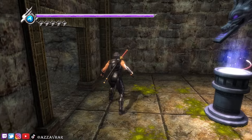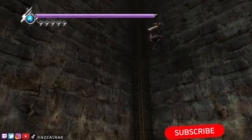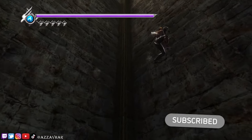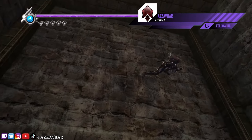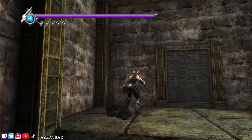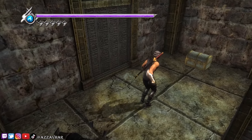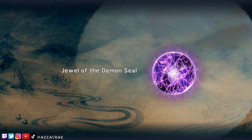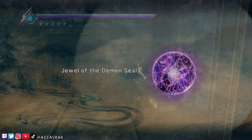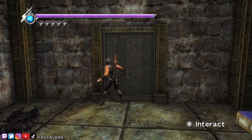After you've grabbed your save we need to wall run all the way up. And there we go - grab some arrows if you need some from there. This is our reward: Jewel of the Demon Seal. Feel free to apply that to whichever ninpo you want to.